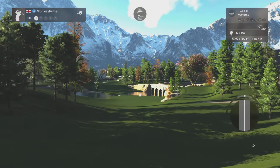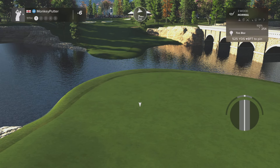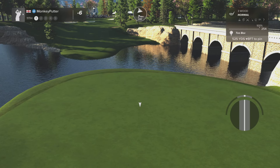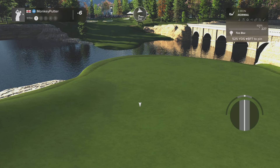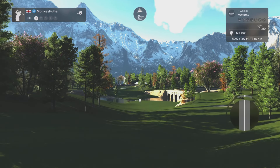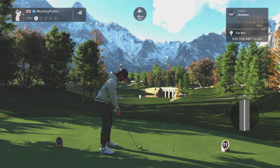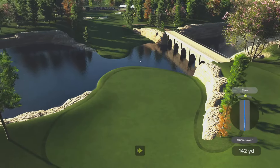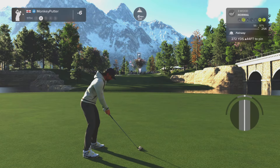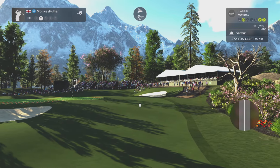And that par 5, 11th. I think I'll do a bit of island hopping here, but the driver's not going to be any good. In fact, the 3-wood is risky because it could run too far and end up in the water. 3-iron probably is not going to be far enough down — 525. I think I might... god, this is so risky. No, I'm going to chicken out and go with the 3-iron. I won't be able to get on in 2, but hopefully I can leave myself a reasonable third shot.